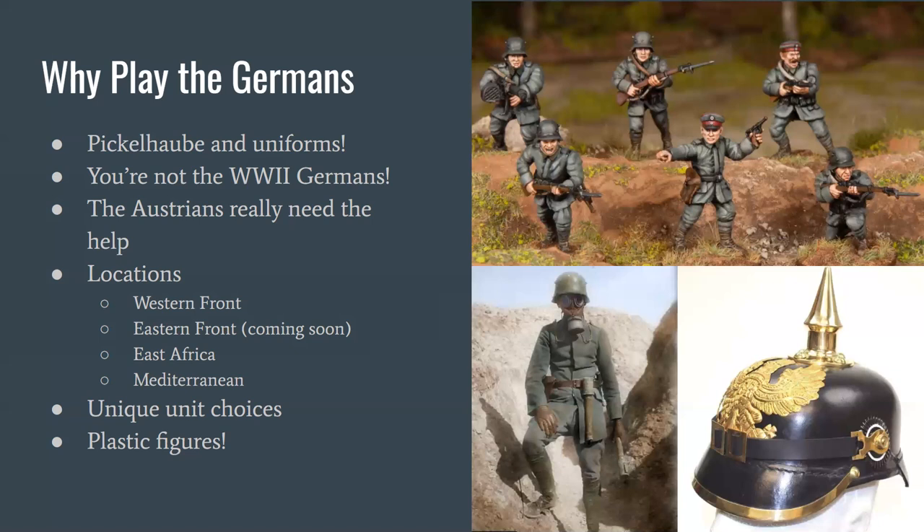The Germans fought all over the world: the Western Front obviously against France and Britain, but also the Eastern Front against Russia for part of the war before the Russian Revolution. I've been told — I won't say with 100% certainty — that there will be separate Eastern Front lists for the Germans in the new Blood and Valor book, scheduled for very end of 2020 or early 2021. You also have East Africa, the Mediterranean, and German colonies in Asia.